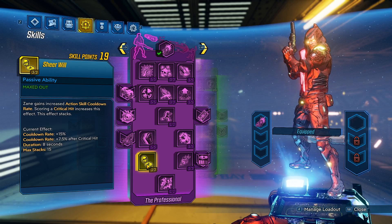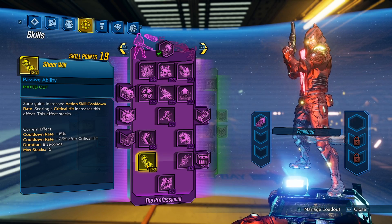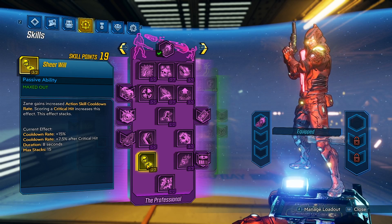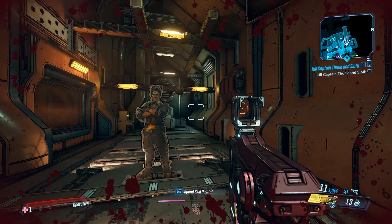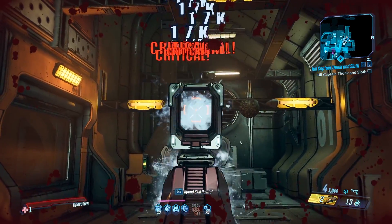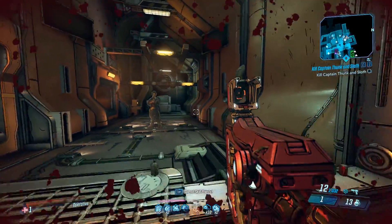Cheer Will: Zane gains increased action skill cooldown rate. Scoring a critical hit increases this effect; this affects stacks. When you max it out: cooldown rate 15%, cooldown rate 7.5% after a critical hit, duration 8 seconds, and max stacks 15. In the bottom right corner you can see we have three charges — we'll use one. The cooldown is a little bit slow. Now I'm going to hit crits, stack it up, and yeah, you can see the cooldown is a lot faster now. Pretty awesome.